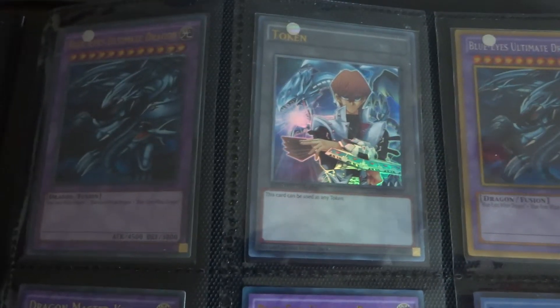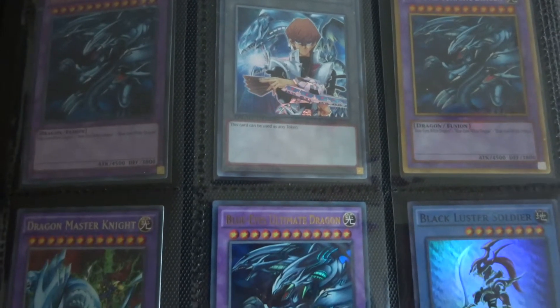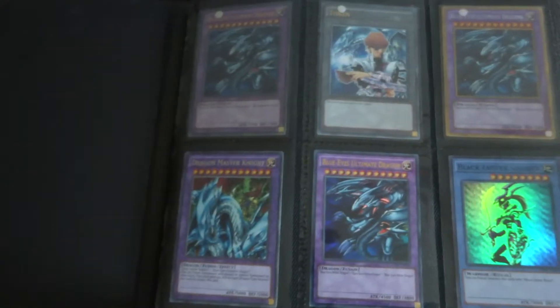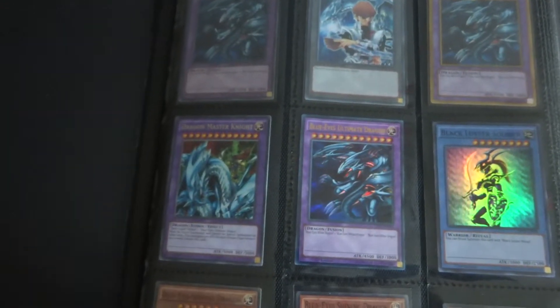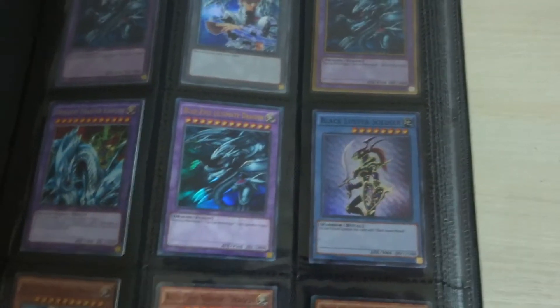Hi guys, today I'm gonna talk about the Blue-Eyes White Dragon cards. I'm gonna show you the banner we have — the Ultimate, which is also what I will use for the next tournament — and then you have Blue-Eyes.